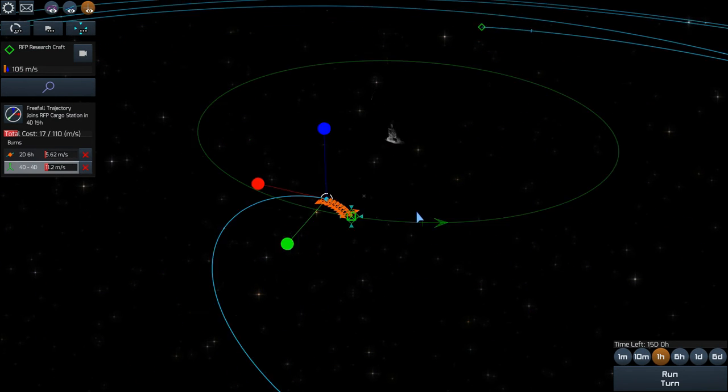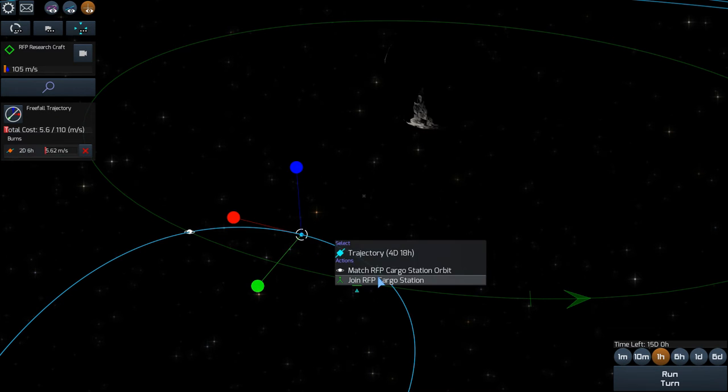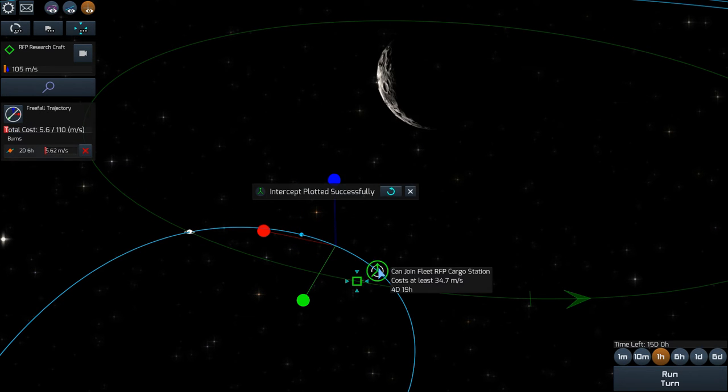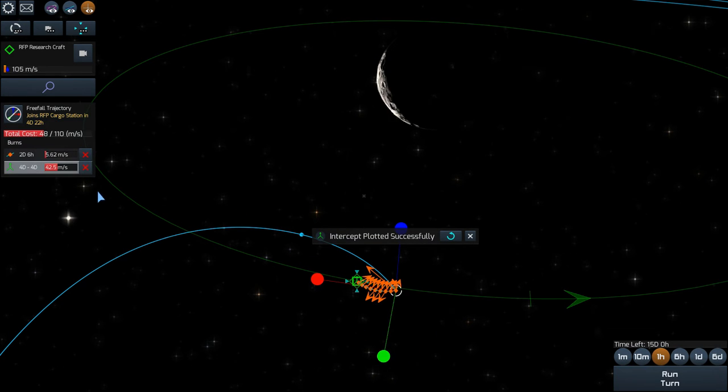So the first thing to do is to make your initial burn — your tangential burn at the Apoapsis — and try to get your trajectory to overlap with the station as closely as possible.